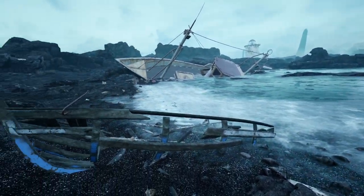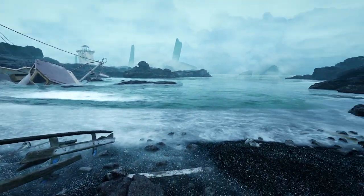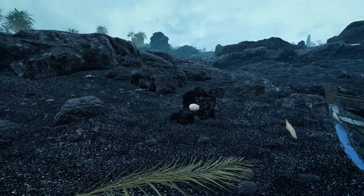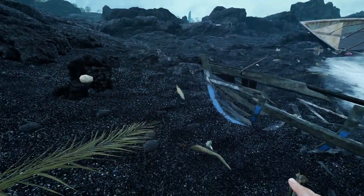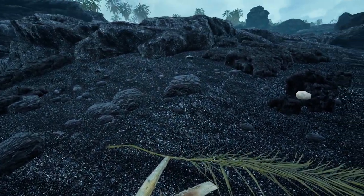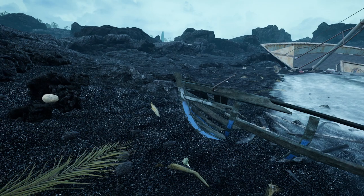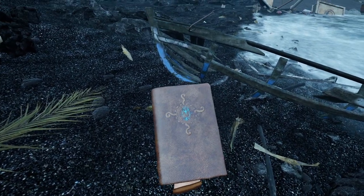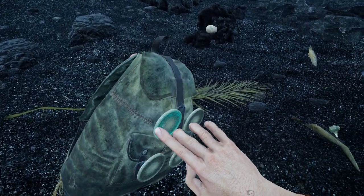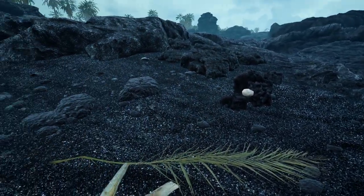It seems like we're shipwrecked, with a lighthouse in the distance. I'm not sure which of these is our boat. We've got a spear over our shoulder — the hand angle is a little odd, but that's about the natural controller angle. We've got our journal here, which I don't think you can open, and a backpack with slots to take things out of. You put things in by holding them over your shoulder.